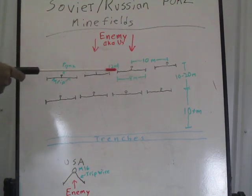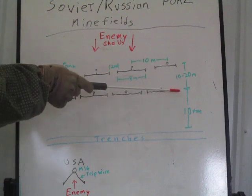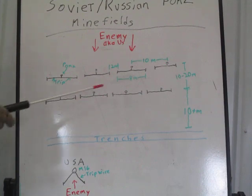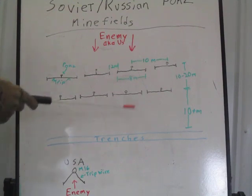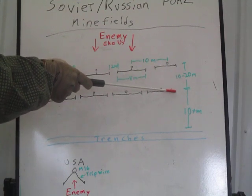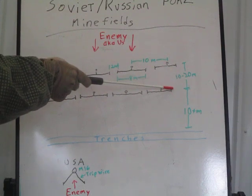Now, jumping into the intel: according to Soviet and later Russian doctrine, the rear row of anti-personnel minefields is supposed to be a minimum of 10 meters in front of their defensive works — in front of their trenches, bunkers, machine gun positions, anti-tank positions, whatever the forward-most element of their defense may be. The alpha row is supposed to be located 10 to 20 meters in front of the row behind it, so alpha is 10 to 20 meters in front of bravo, bravo is 10 to 20 meters in front of charlie, and so forth.